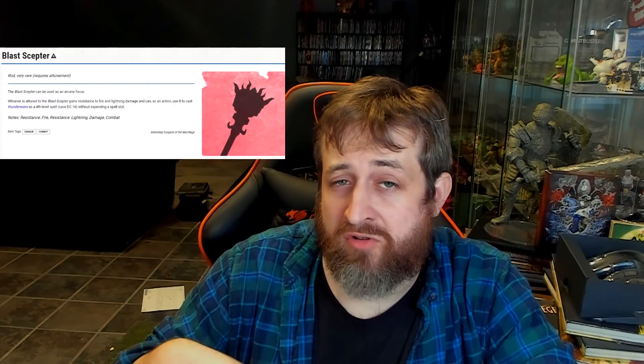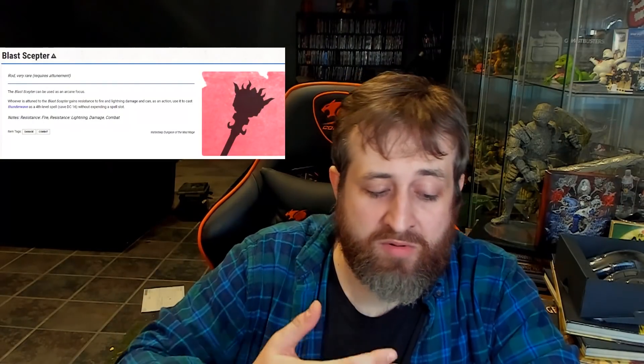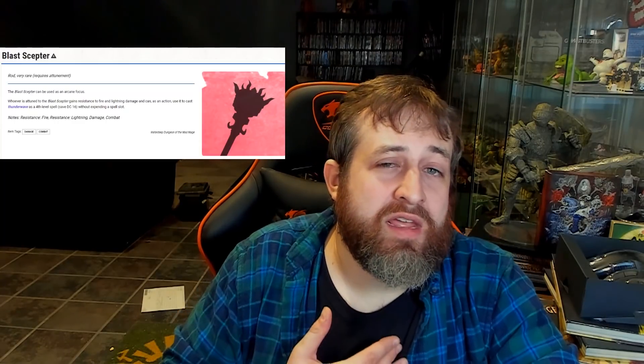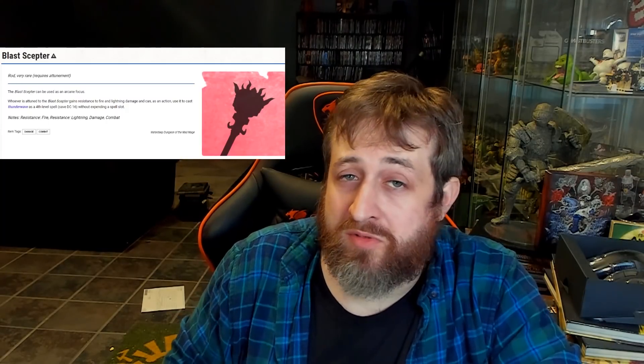Resistance to fire and lightning damage - if you use one of your infusions to create a resistance armor, you could use it to create a different type of armor, and then you'd have resistance to fire, lightning, and that type as well. And remember, as you level up as an Artificer, you are able to attune to more than three magic items. So a lot of these you may be able to attune to. And if you happen to make it all the way to level 20, you'll have a significant boon for every magic item you're attuned to, so you're going to want to fill up as many of those slots as you possibly can.